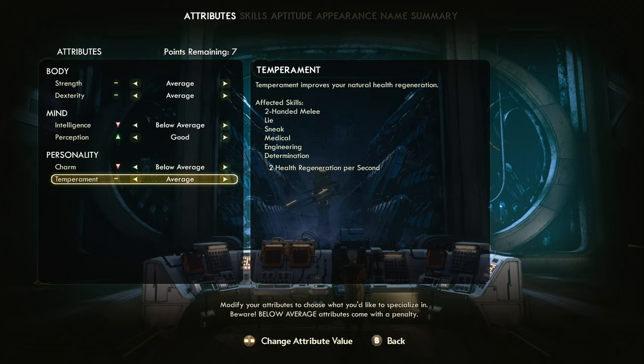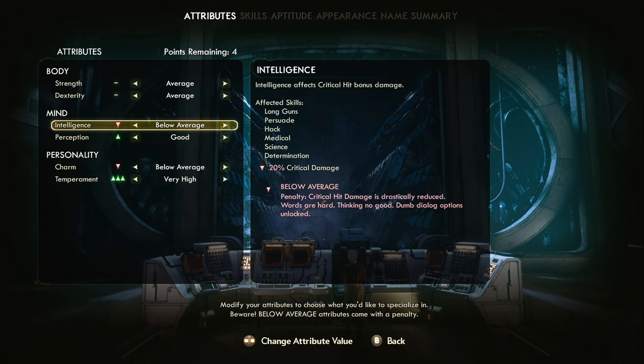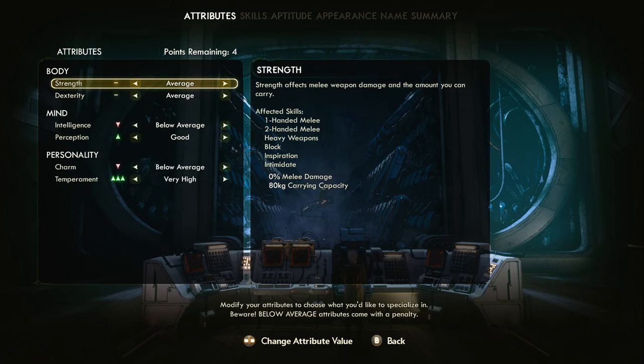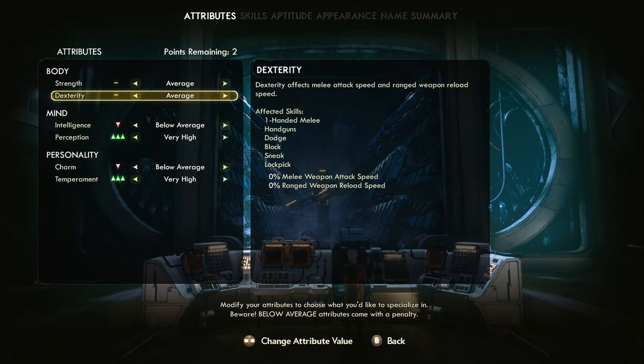Perception is good. Melee, range, dexterity - melee damage, carrying capacity. I don't think I need that in this game. Let's go with perception. 'If anything gets past you, you would have made a formidable constable.' I'd actually say I have good perception in real life. I'm gonna be a ranged weapon guy. Reload speed - yeah, why not. Going with that.